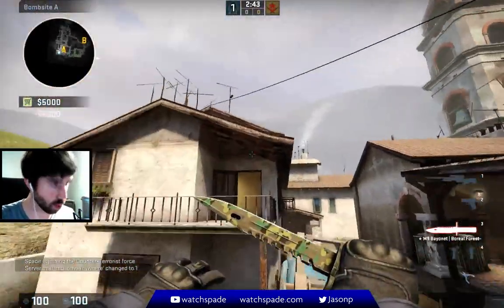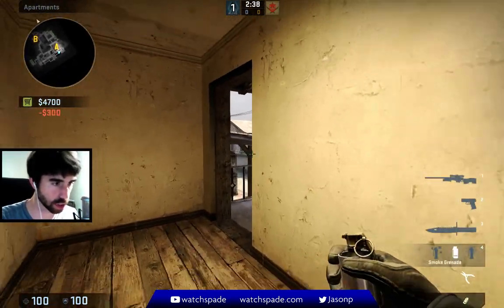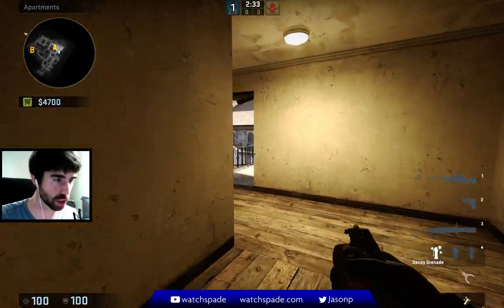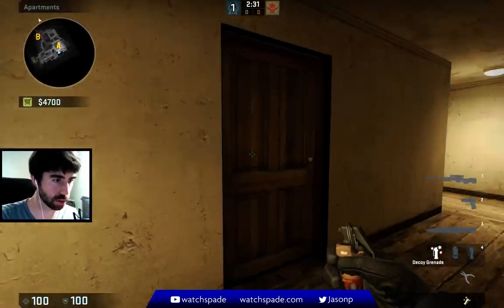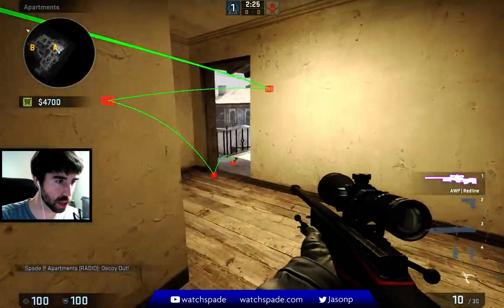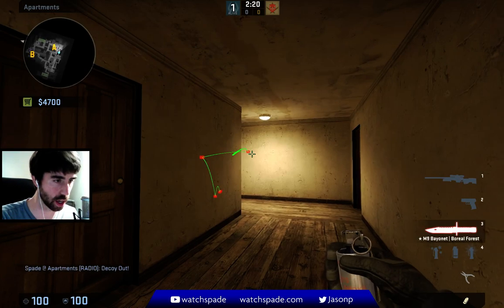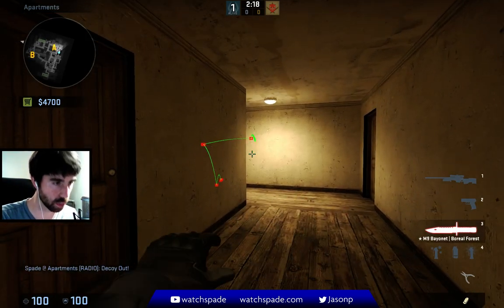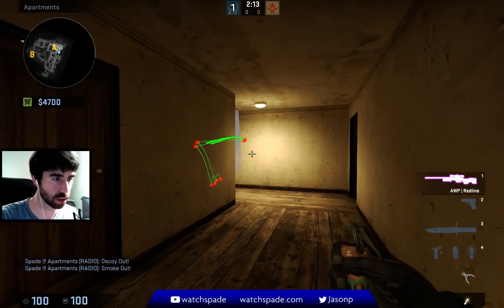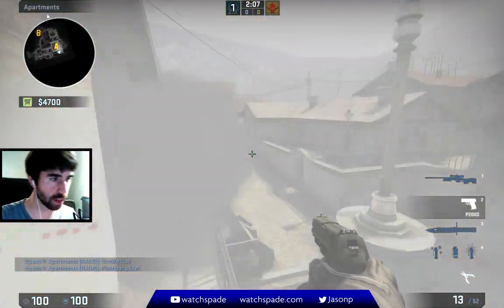By the way, if you buy a decoy, a neat thing is the decoy takes the exact same path as a smoke. So if you're practicing — for example, you're coming up here and you want to smoke so you can exit here — you want to practice getting that smoke right. If you throw a decoy, it follows the exact same path as the smoke, so you can practice without having to wait for the smoke to clear. Notice you get a safe exit, and then you can come out.